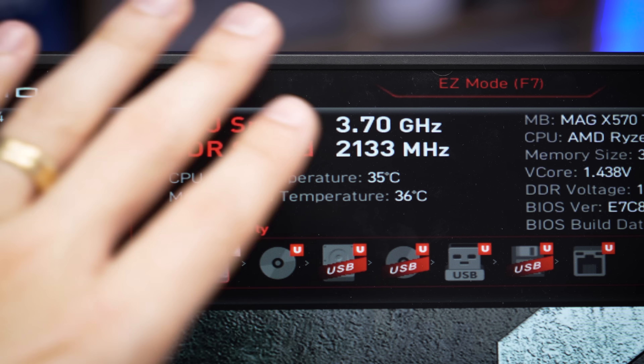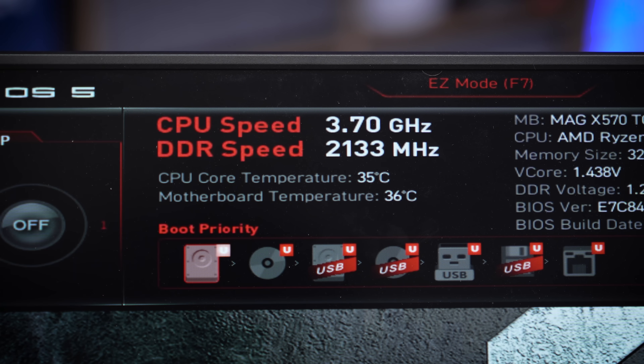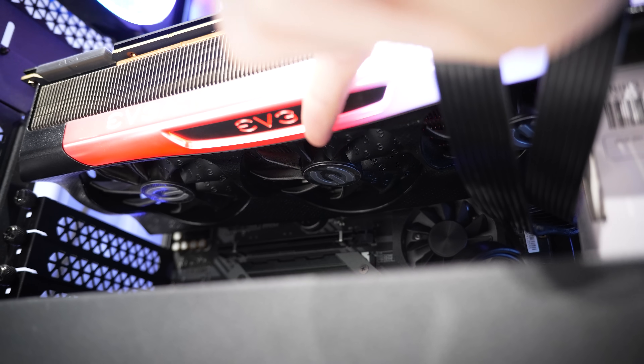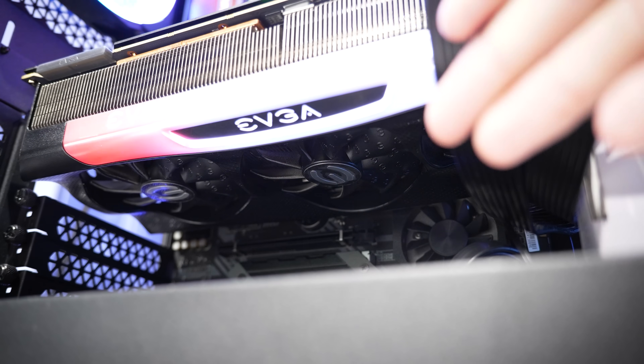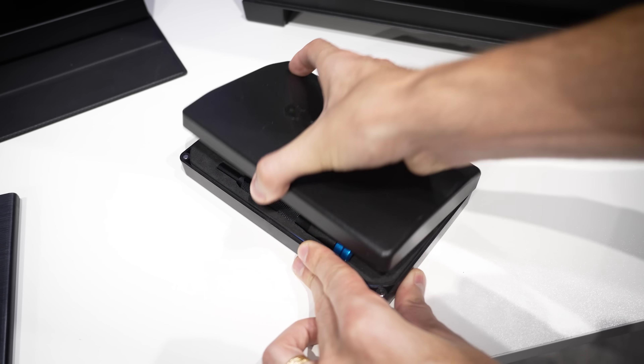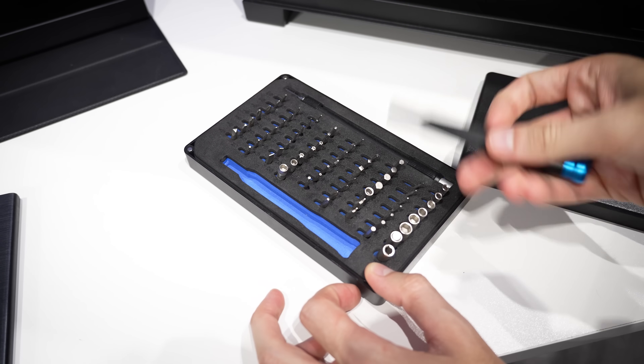Same goes for the graphics card, though we can't monitor that in the BIOS. If the card was overheating, we'd go black in a few seconds — just like it does when it tries to load into Windows. The fans on the card aren't even spinning right now because the card isn't under any load — this is totally normal; it doesn't mean the fans are broken, it just means the card isn't hot, which is expected while we're in the BIOS. So let's grab our handy iFixit toolkit and remove that M.2.